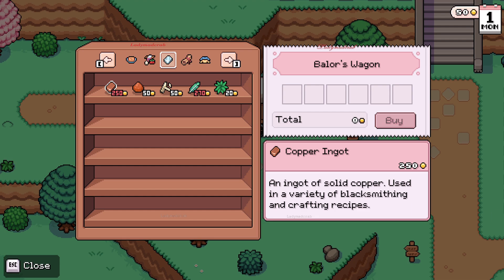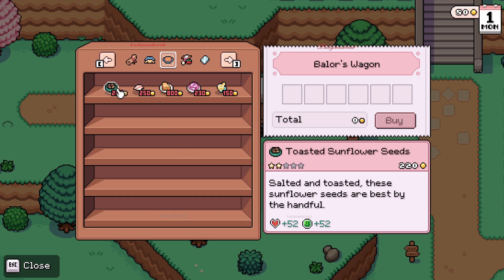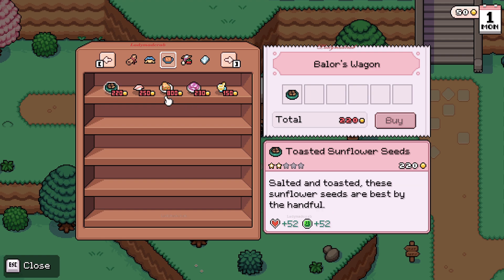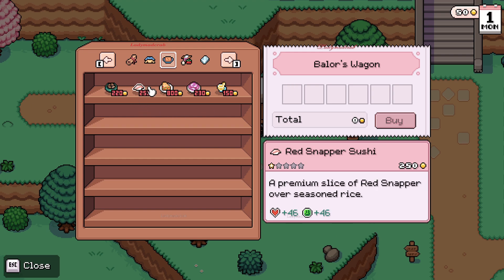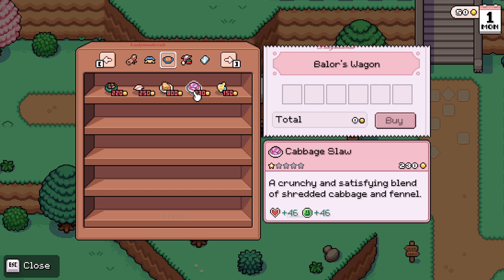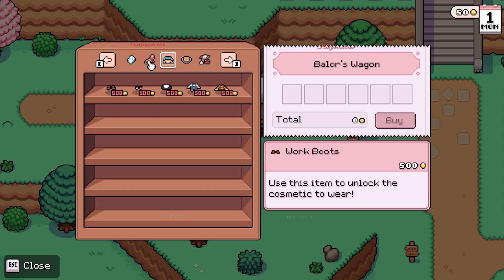Let's see what he's selling. Okay, this is Balor Wiggins. He is selling — toasted sunflower seeds, red snapper sushi, spicy cheddar biscuits, and cabbage slow hot. Wow, all right. And we also have work boots, worn sandal, made skirt, and overall shorts.